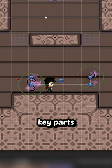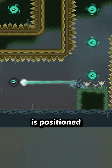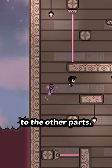Then when the player comes in contact with other key parts, they follow this same behavior. And because the art for each piece of the key is positioned exactly how it breaks off from the full key, it falls into place nicely, making it look like it's hooking on to the other parts.